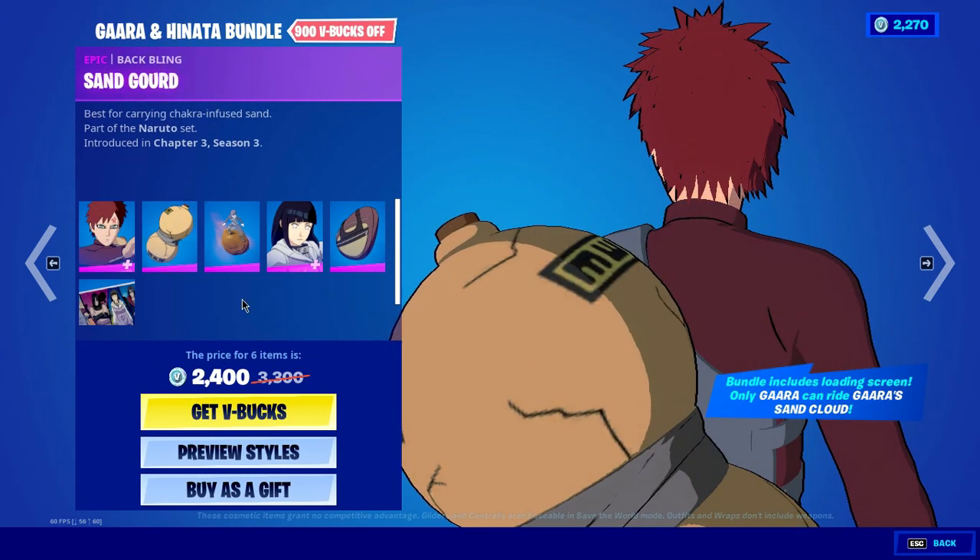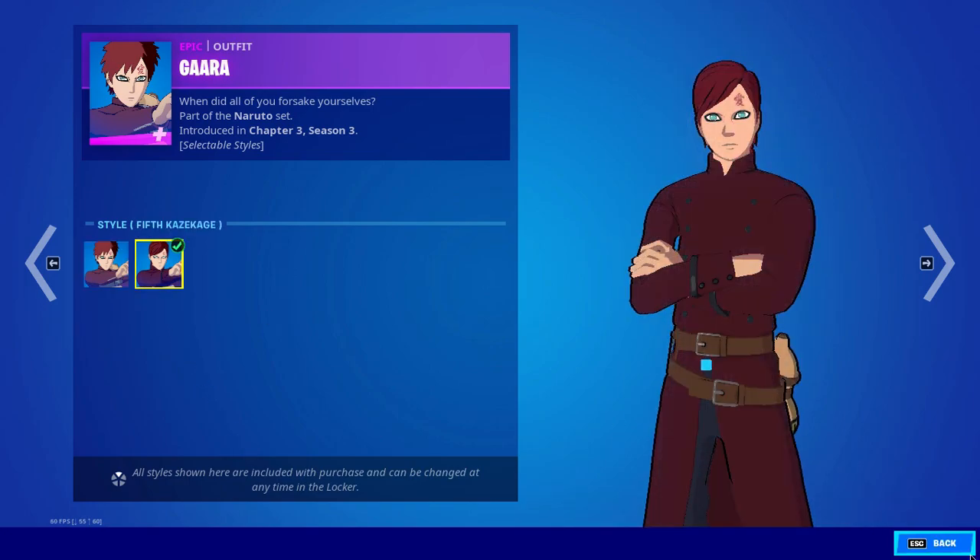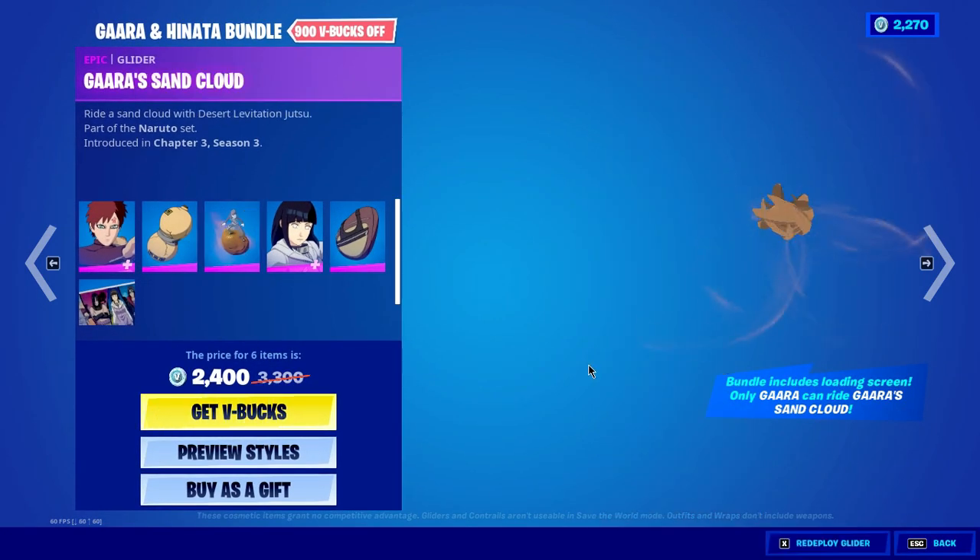We have the Sand Gold back bling, then we have the Gaara Sand Cloud glider. This glider can only be used by Gaara — only Gaara can use this glider.